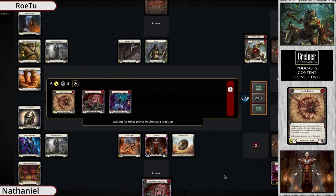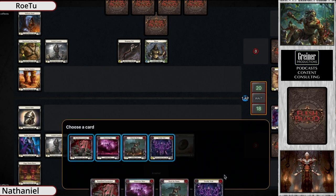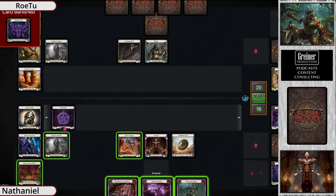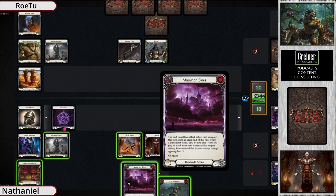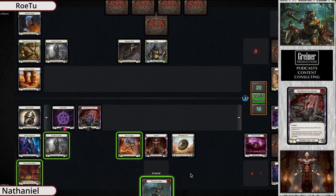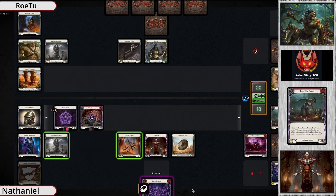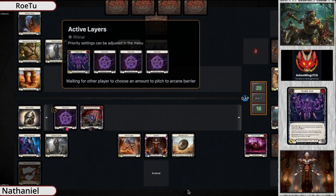Reinar starts off on turn zero with a yellow Smash Instinct just to pitch and clear the hand. Vincette creates a Rune Chant, banishes a card — I believe it is a Deathly Whale, though I'm still a little rough on the Vincette cards — does the Rune Blood Incantation and then follows that up with Read the Runes. An incredible setup turn.